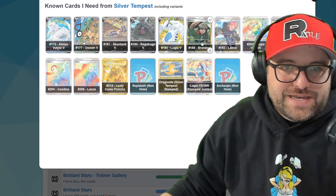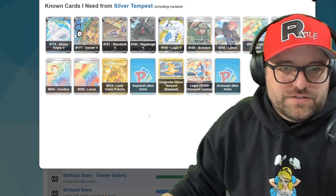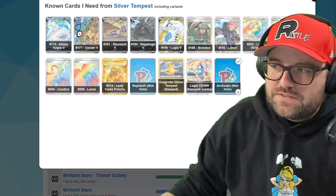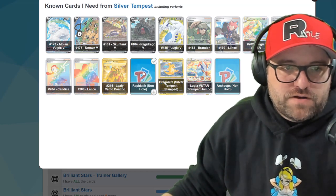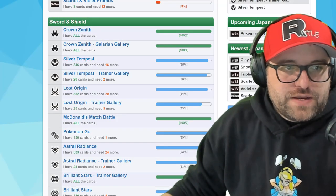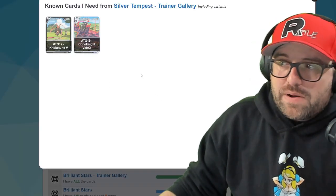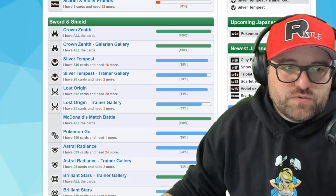I do have the Brandon and the Lance on the way. Missing the same characters in the hyper rare format, which is a little interesting. I'm pretty sure I have the Rapidash and the Archeops non-holos - I'll have to check the back of the binder for that. We got the Vulpix, very cool. For Silver Tempest Trainer Gallery, we still need the Cricketune V and the Corviknight VMAX - still need those bad boys, unfortunately did not pull them.